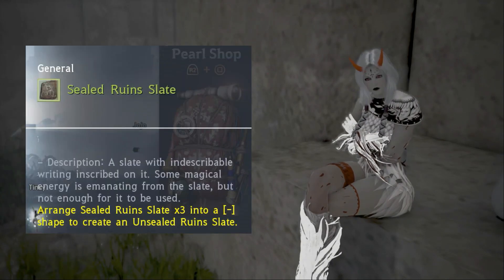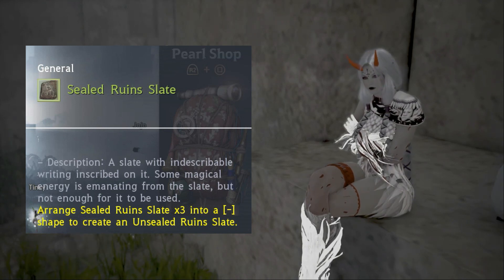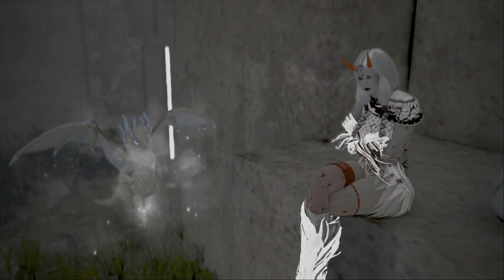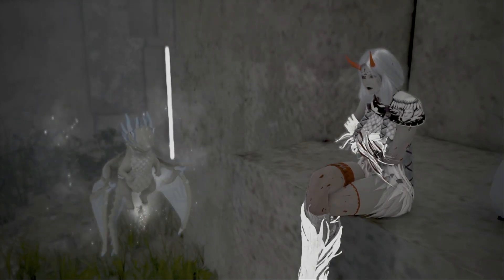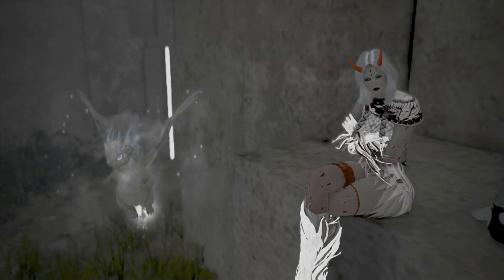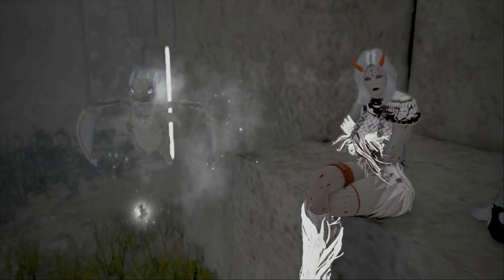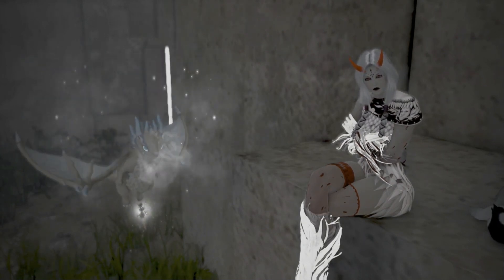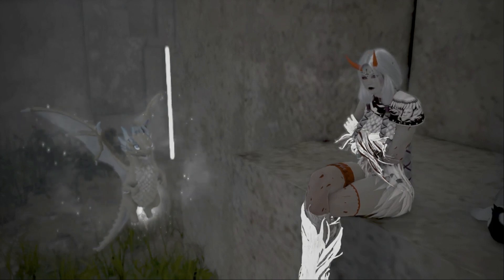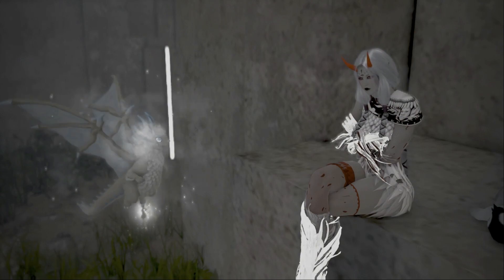In order to enter, you will need either a key that can be obtained by combining 3 sealed ruin slates, which drop at the mobs within the ruins, or you can use a Black Spirit Claw. But this is quite expensive, at least on EU. So you can try switching servers to find an open entrance or ask a guildie to open it for you. One smart thing to do when you first enter is to grind long enough so you have at least another key for the next time you want to enter.